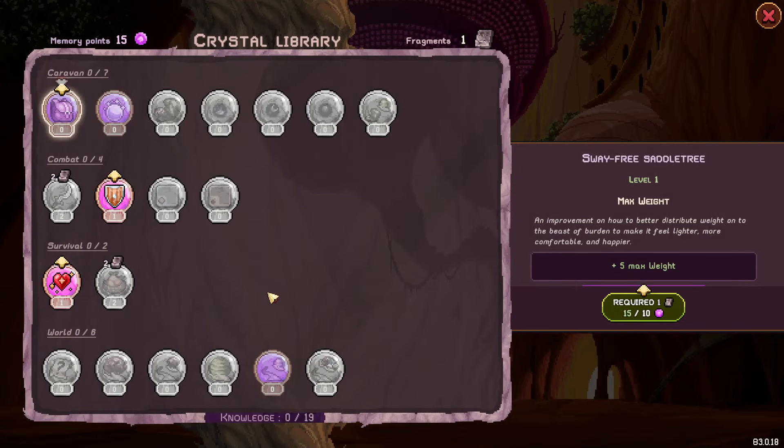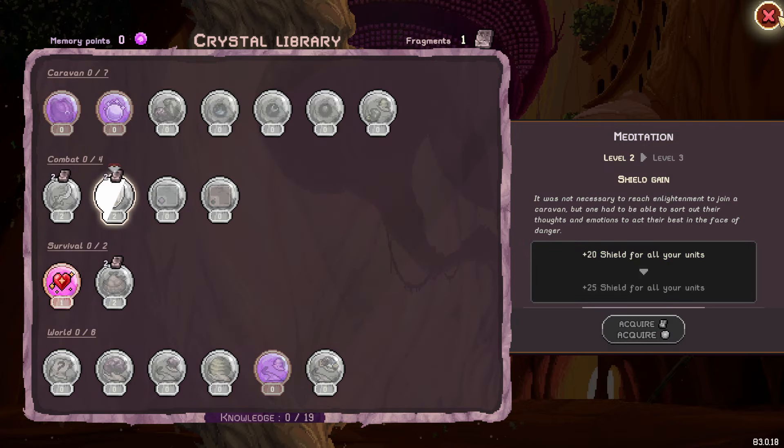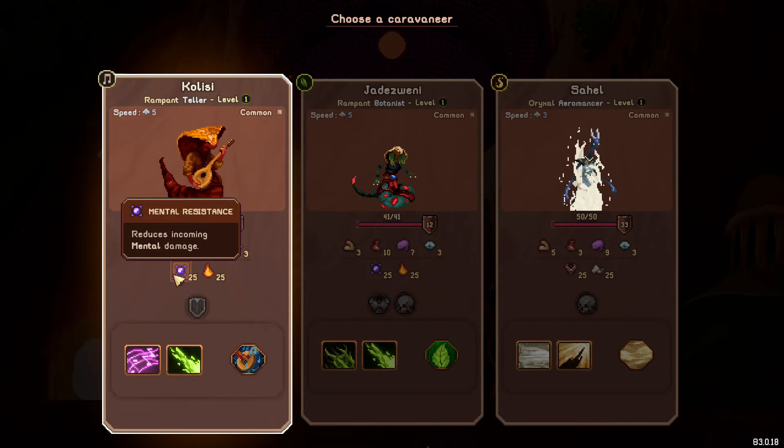I have played this for a while and it jumps you in with the crystal library. So this is a roguelike — this is your meta progression and you have these memory points. Probably makes no sense at the moment. What we're going to do is shove some in and get some more shields, and then we'll explain some of the game.